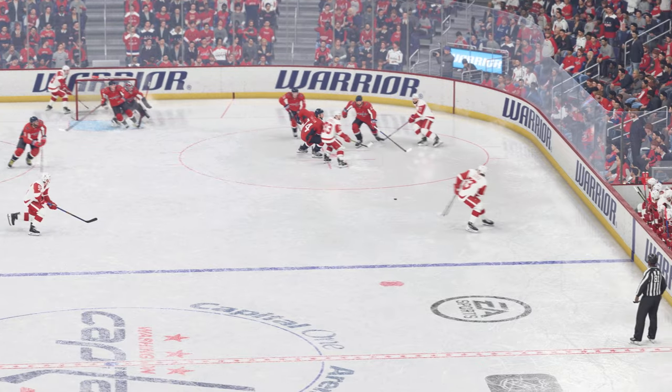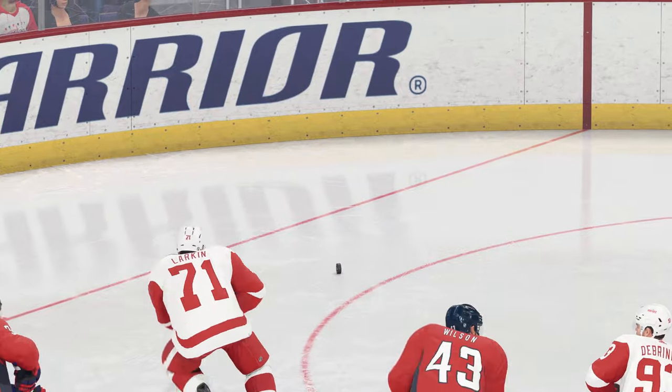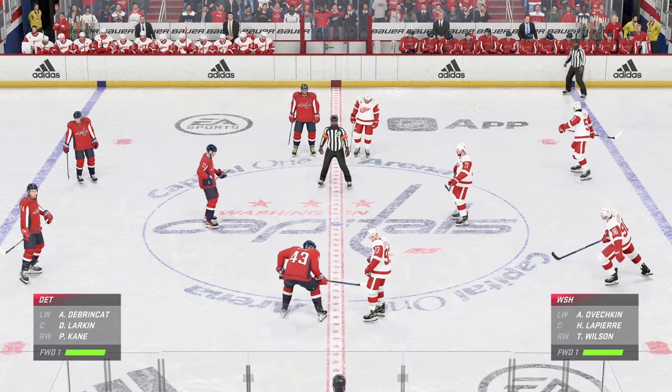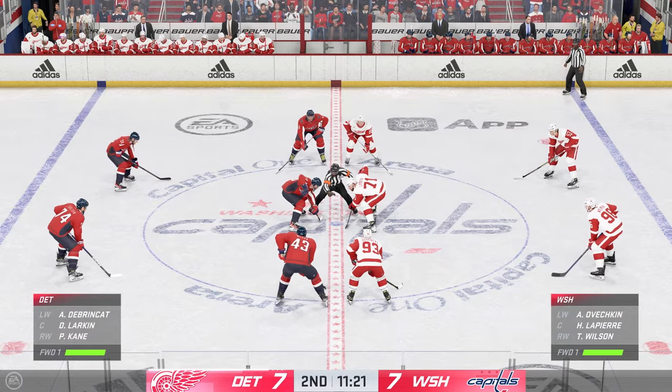The goaltender — he's gonna want this one back, James. I thought that he was set to position. Just the blast of the shot, it hit him. He got a good chunk of it, but it went in. You can see the frustration in the body language. Official signals for the players to get into position, and we're about ready to drop the puck.